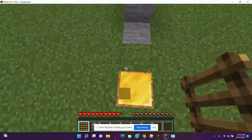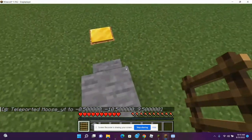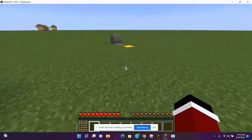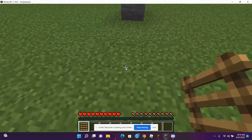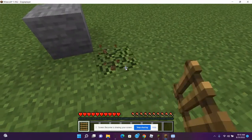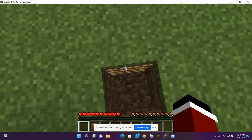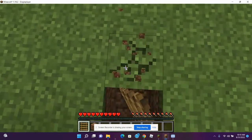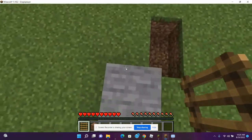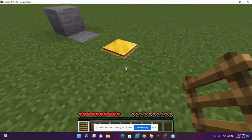Attempt one — I did the ladder clutch on first try, so I won't attempt it again. The ladder clutch is really hard. It's when you're falling and you see a block that is placed upward or that is broken, and you're falling in there — you place the ladder down. It's a really difficult clutch, and I did it from 50 blocks high.